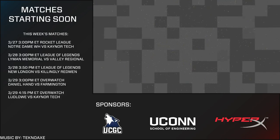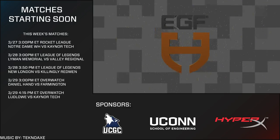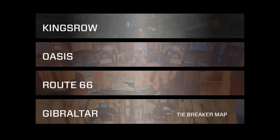For those who missed the previous game, the map pool for Week Three starts off with the hybrid map King's Row, moves on to the control map Oasis, and ends with the escort map Route 66. If the teams need a tiebreaker, we go to Watchpoint Gibraltar to decide who takes the series.